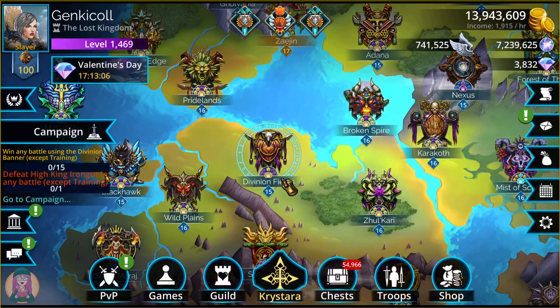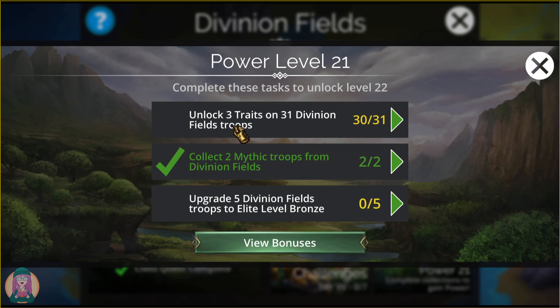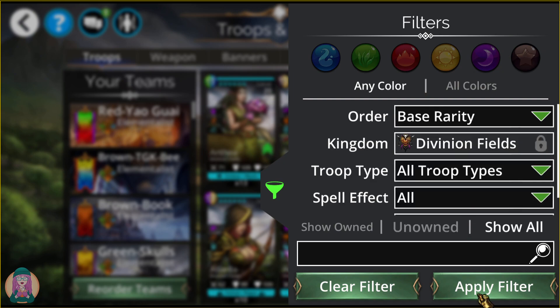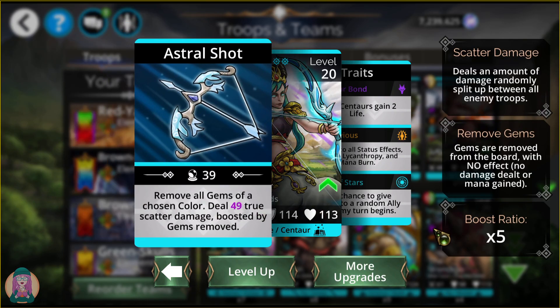Coming up next, we are in Divinion Fields, and here's what you can get with your event keys this week. We have 3 mythics here at Divinion Fields, and the first is Astral Mother. She removes all gems of a chosen color, does true scatter damage boosted by the gems removed — each gem you remove is worth 5 extra scatter damage.